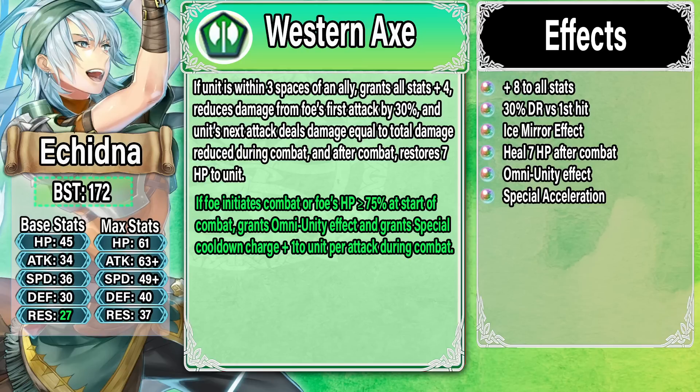If she's within three spaces of an ally, she gets plus four to all stats, damage reduction against the foe's first attack by 30%, and she deals damage based on the total amount of damage she reduced — stacking with other sources of damage reduction. After combat she restores seven HP. Already in the base weapon we have some very good stuff: stats she desperately needs, damage reduction, and an Ice Mirror effect that's really good for securing kills. We've seen this on Summer Fjorm and it can be really, really powerful — and the best part is it stacks with other damage reduction.